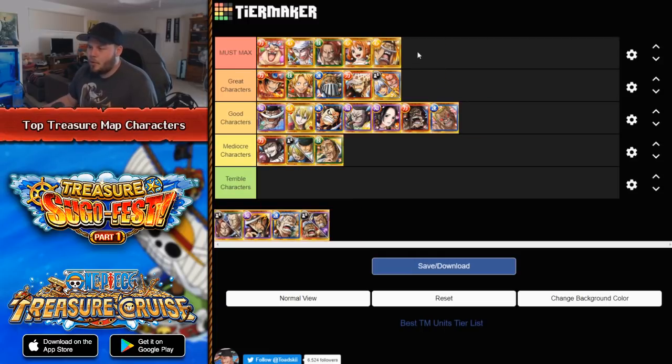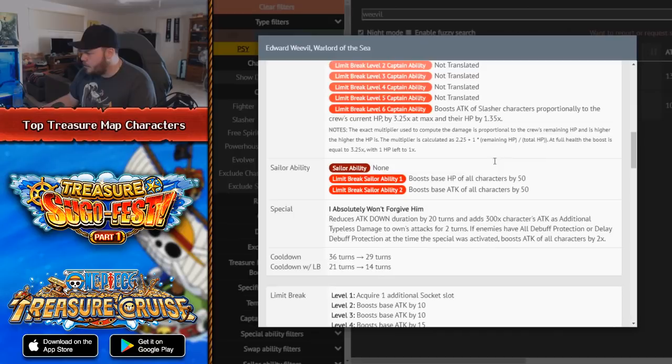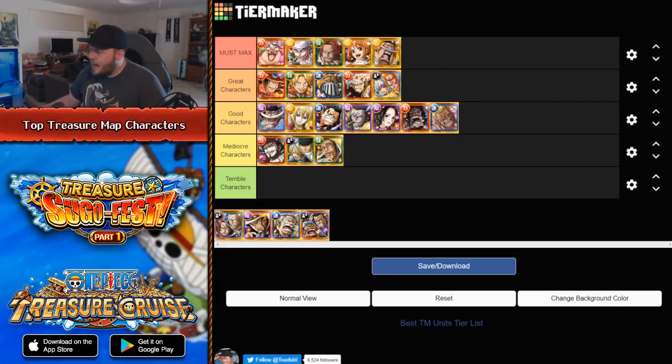Next character is Weevil, and it's pretty self-explanatory — Weevil is one of the best Treasure Map units in the game. He's awesome because he is a 2 times universal attack booster, giving tap timing bonus damage to himself. The attack boost only works if the enemy has full debuff immunity or delay protection. This ability also removes 20 turns of attack down, and there aren't many characters in the game that can do that. For that reasoning alone, Edward Weevil is a very unique character that you should probably max out — he is so good.